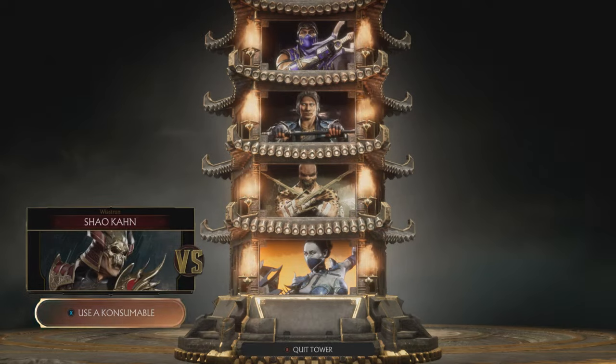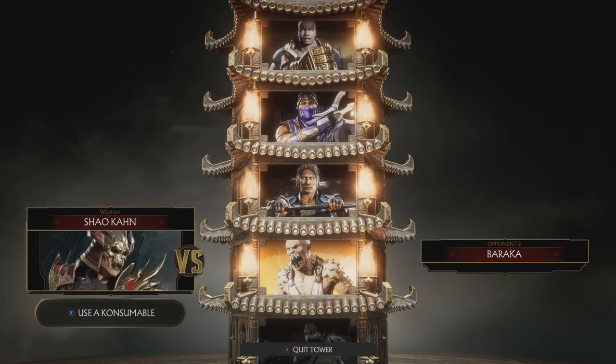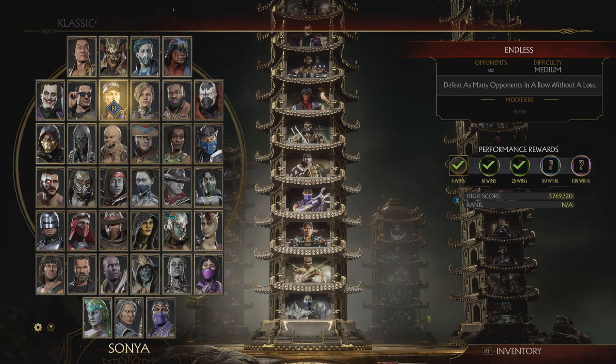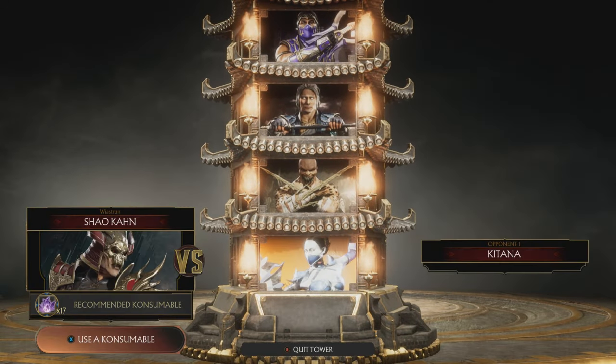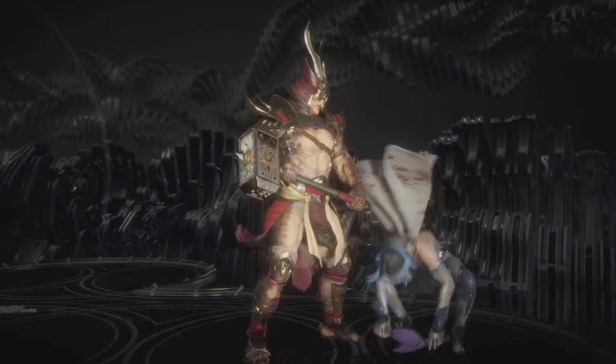Here's the important trick: when the next match is about to start, just quickly quit this tower and simply start it over again. Beat the same character in the first match, finish it with a fatality and collect another head. Simple as that. Rinse and repeat as many times as you have to.